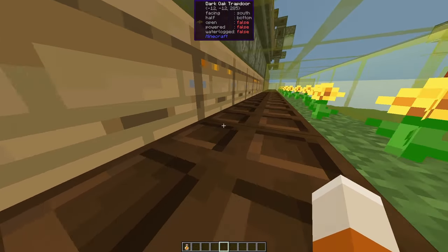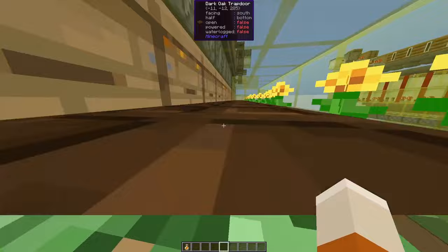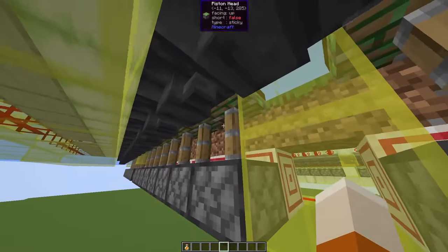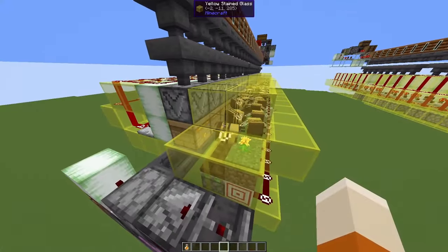Sometimes fence gates are used, but the problem with fence gates is that you have to have a redstone signal to keep them open, so you would need a redstone signal down below here, and this would interfere with the hoppers. I think the way with the trapdoors and the pistons is easier.